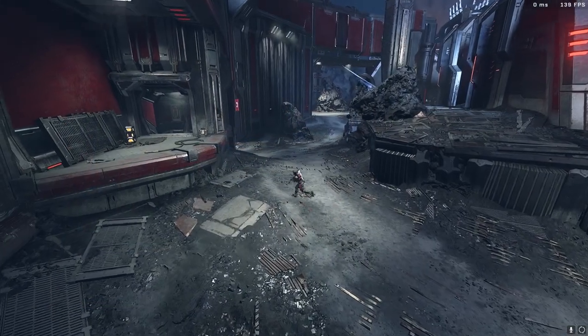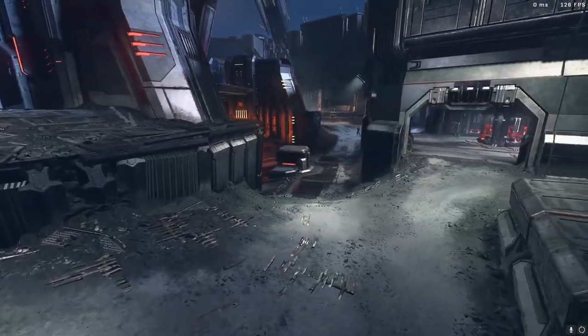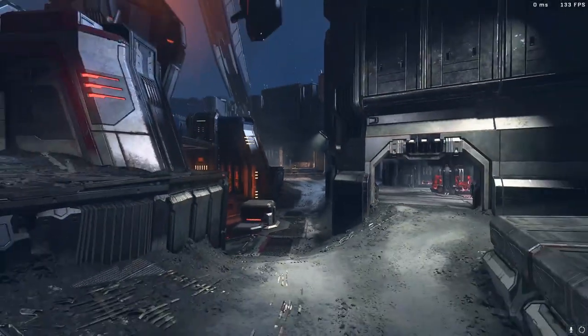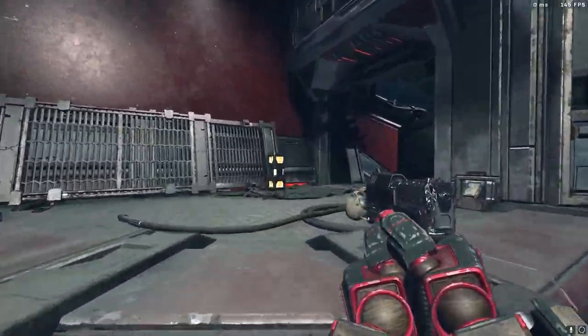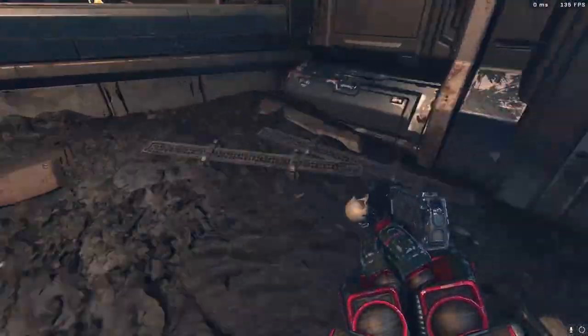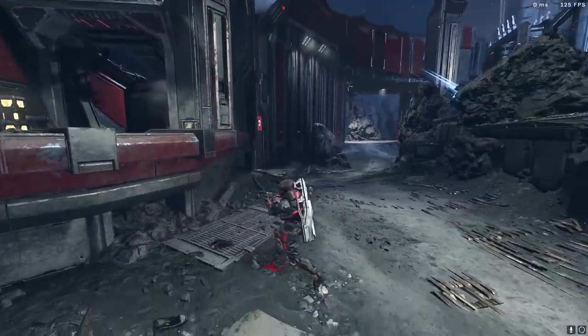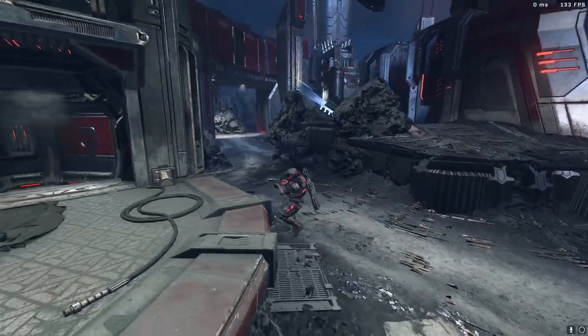The full effect of a super bounce is where you will fly seamlessly across the map — there will be no fall off, no speed reduction, nothing. You can get a medium-sized super bounce if you don't hit it perfectly, in which case if you keep jumping off the ground you're still going to carry that momentum through the super bounce.